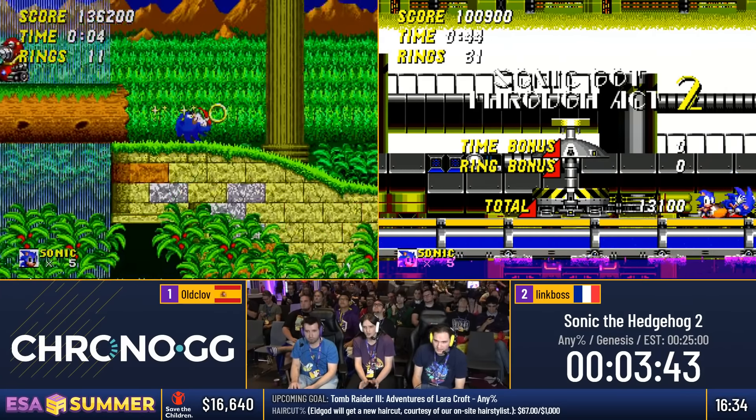Link Boss is going for the top route, he doesn't go for the Speed Shoes, but you'll see he just stood inside an enemy. If you're in the leaves at the top there, nothing has a hitbox — they can just pass through each other without any effect. He finishes in a respectable 30 seconds.